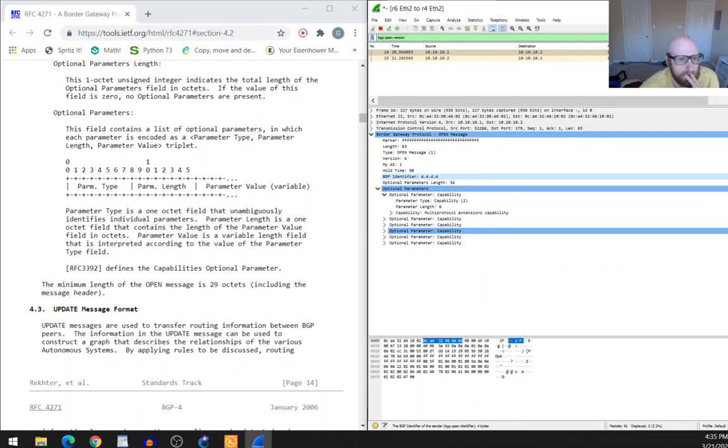Parameter Type is a one-octet field that unambiguously identifies individual parameters. Parameter Length is a one-octet field containing the length of the Parameter Value field in octets. Parameter Value is a variable-length field interpreted according to the value of the Parameter Type field.